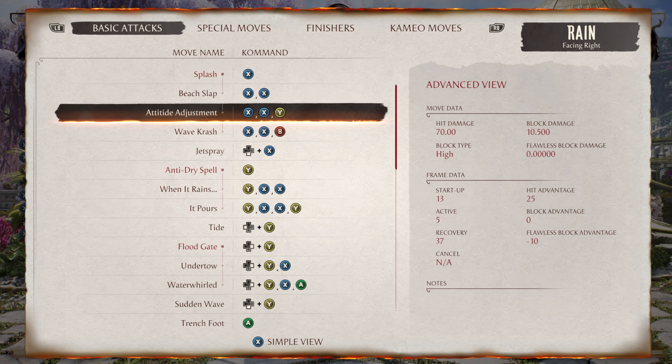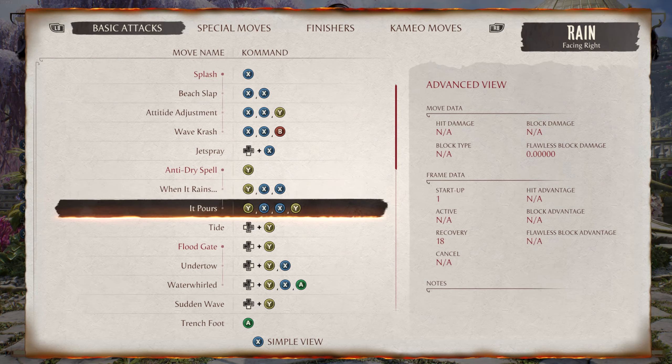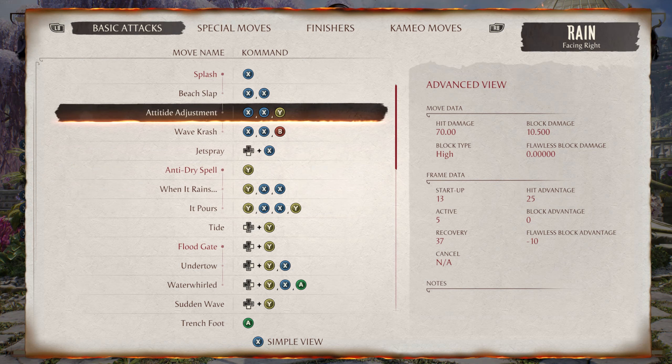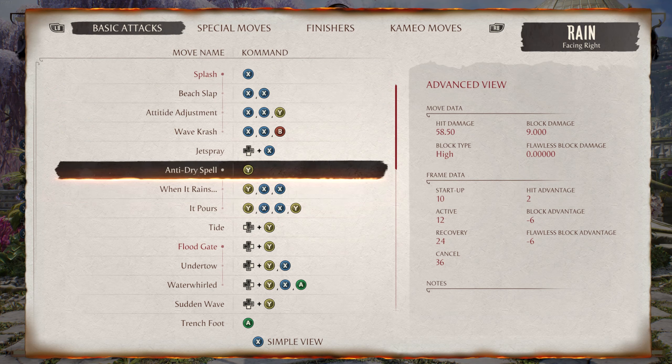If you're scrolling through the frame data startups after this, do not get When It Rains confused because it says it has a startup of one. That is assuming you have already landed your Anti-Dry Spell, which has a startup of 10. So the Anti-Dry Spell goes first, and then this has a startup of one — meaning Splash leading into these two is still going to be faster than where it says 1.